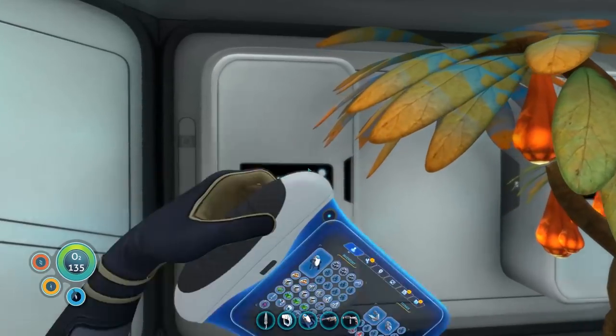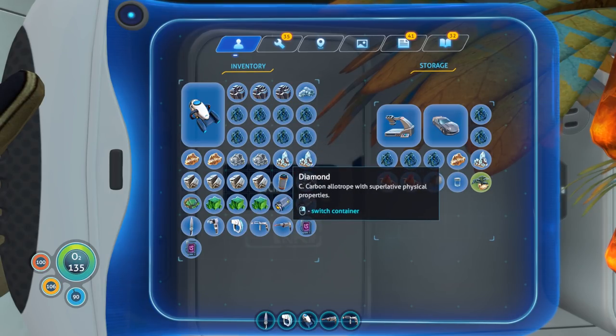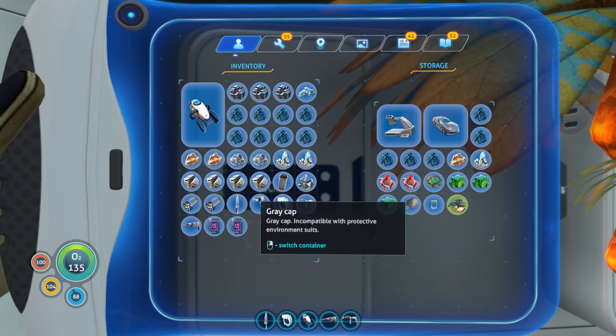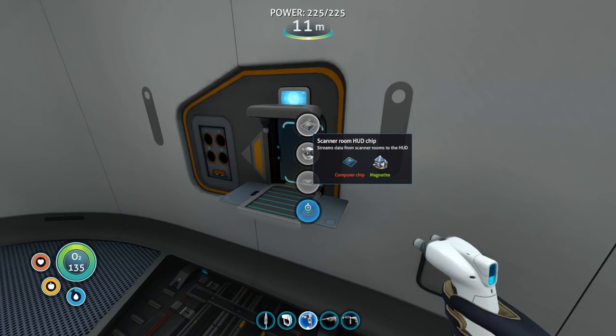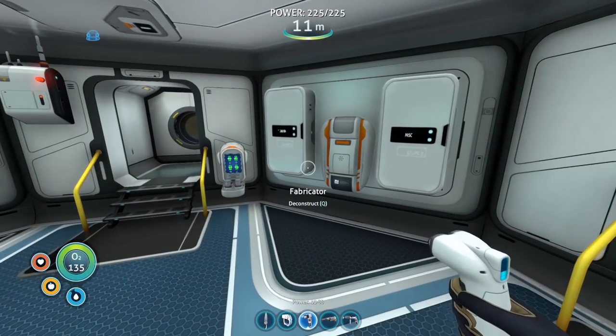Let's look at our haul for today: lots of lead — at least enough to make another foundation to increase base strength. Lots of lithium and diamond, silver, gold, and titanium. We've also got three ion cubes. Let me know in the comments if there's anything worthwhile in those alien weapon platforms. It feels like they're endgame content. For now I'll put these ion cubes away. We also have one piece of magnetite, and we needed that for the scanner room HUD chip — which needs a computer chip and some magnetite.